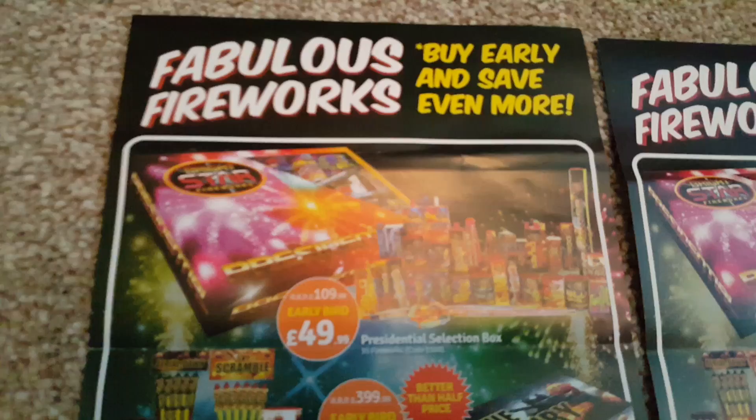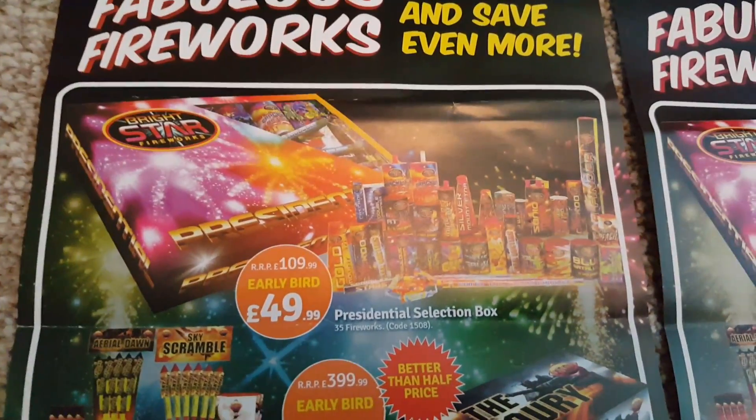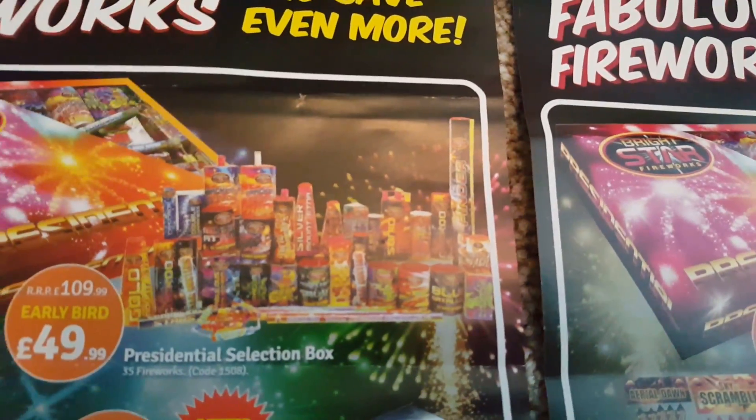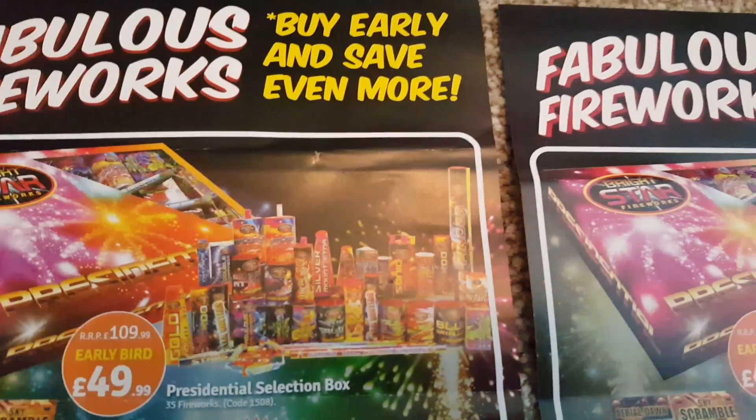There's some pretty good deals here, actually. The Presidential Selection Box is £55 normally, and early bird £49.99. These are all before the 1st of November — you can get these early bird deals. There's a £35 fireworks box; it's quite a good box, actually, to be fair. Some quite big stuff, quite a lot of mines. I like a mining selection box, so that's pretty good value.